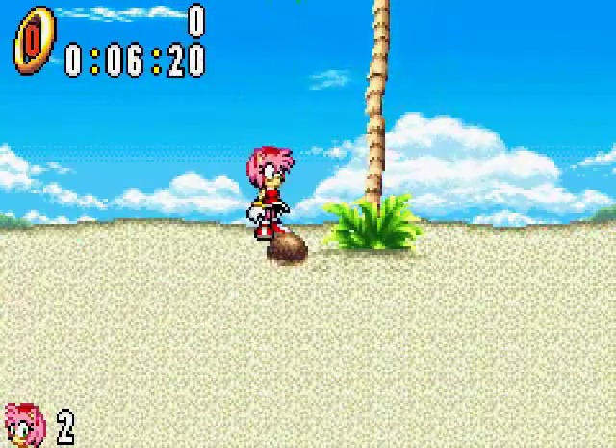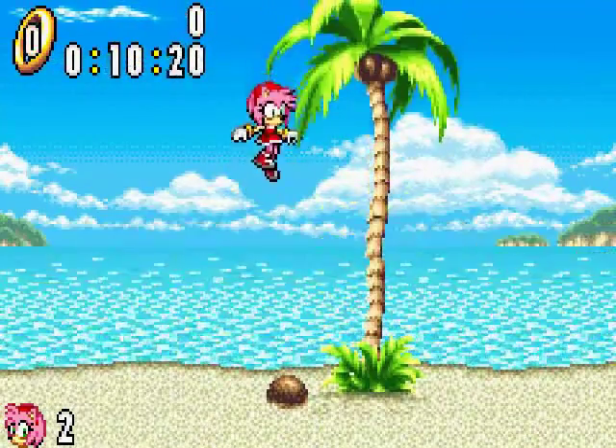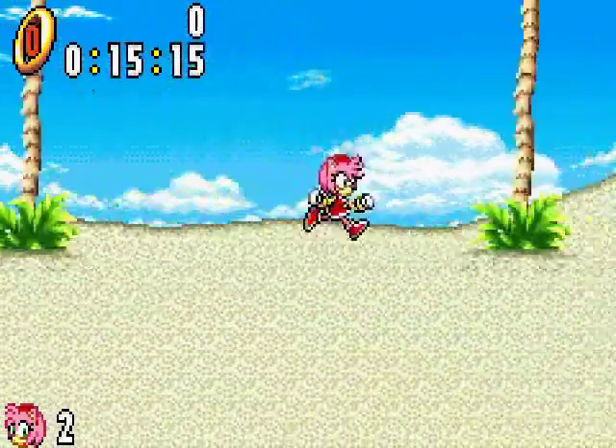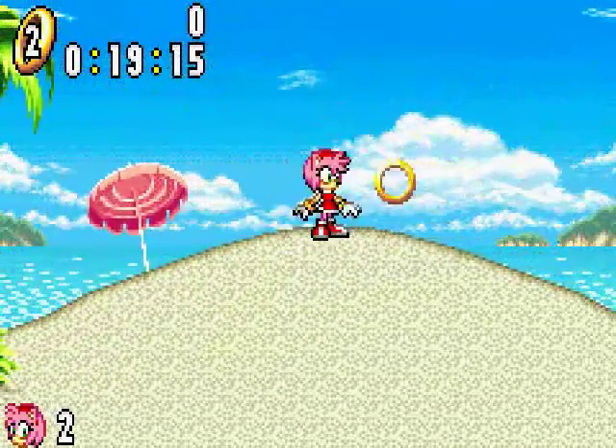A couple of things weird about Amy. First of all, do you notice that she doesn't spin when she jumps? That's because if you jump on an enemy, she'll get hurt — unless you jump and then smack him with a hammer. That's her main weapon, of course, the pico-pico hammer.